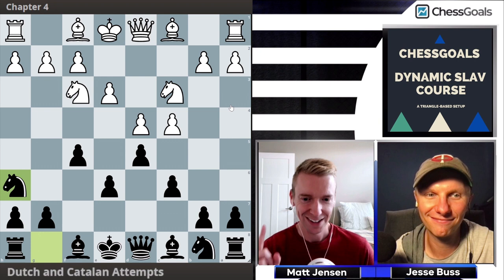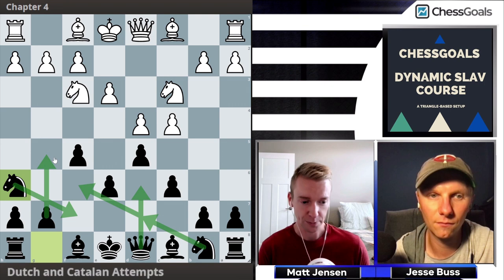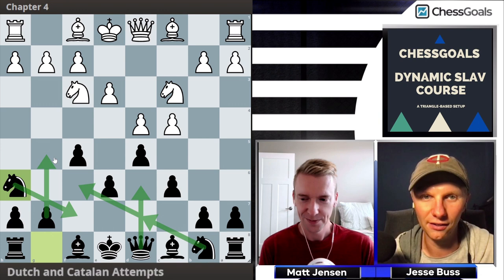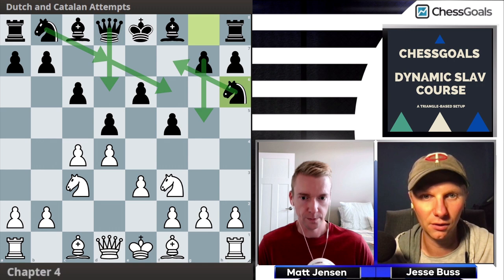The Chess Goals wrinkle here is Nh6. The idea is that the knight can come back to f7 later, then reroute to f6, play Qd6, and launch a quick pawn storm with g5 while the center is locked up. From White's point of view it looks scary — this pawn storm is really hard to defend against or navigate, even though Black is voluntarily weakening their own position.